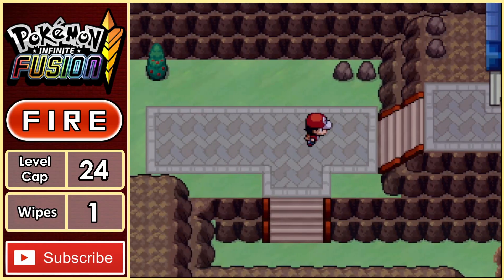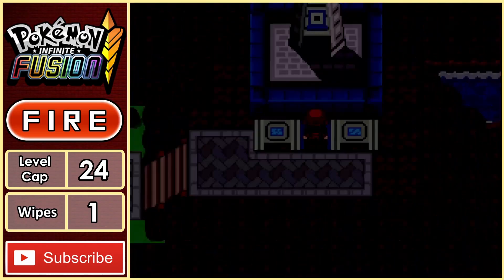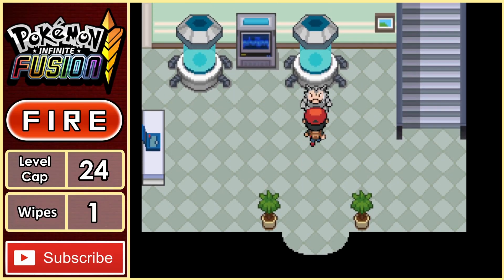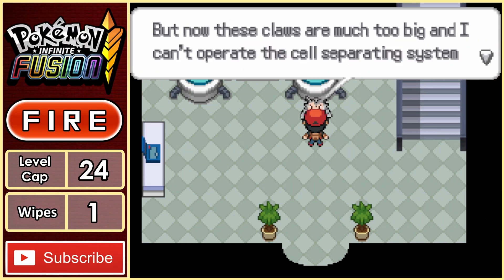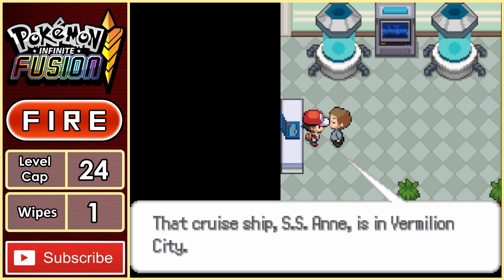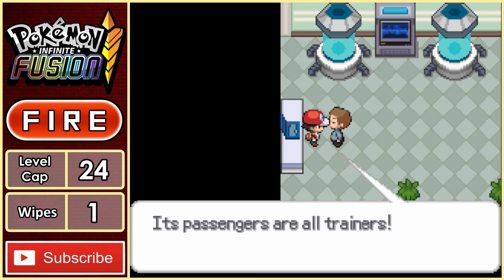Now it's time to grab those SSN tickets from Bill, as we need them to get on the boat later on. We enter his house, only to see him cosplaying as a real-life Spider-Man villain, Rhino. He asks for our help turning him back into a human, and once that's done, he gives us those sweet SSN tickets we were looking for.